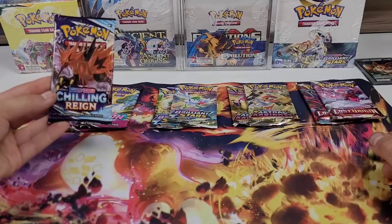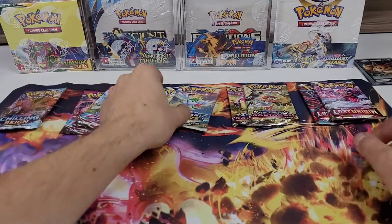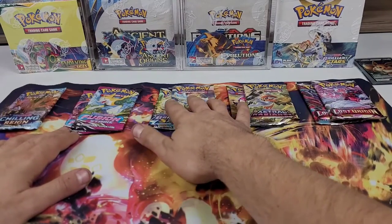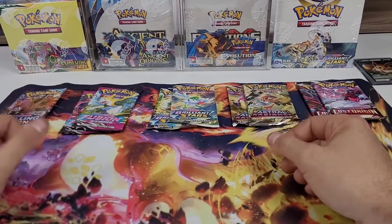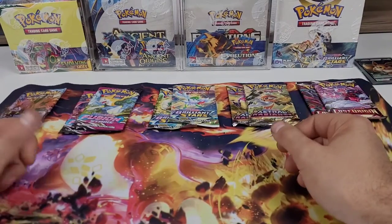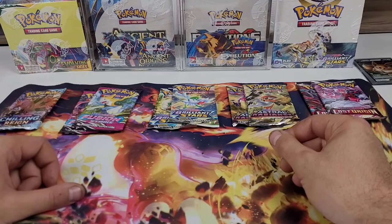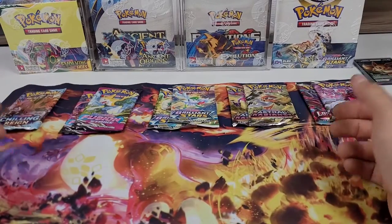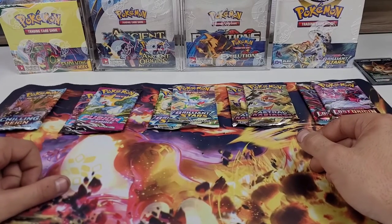First we have one Chilling Reign, two Fusion Strike, two Brilliant Stars, two Astral Radiance, and two Lost Origin. The most surprising thing about this box is that there is no Evolving Skies. Maybe that pack is getting too expensive to include, but for ninety dollars I think they could have included at least one, especially since the whole premise of this box is the Eeveelutions. Nothing we can do about that now.